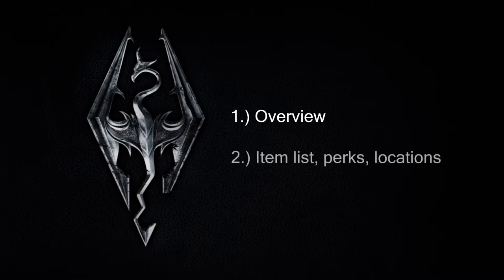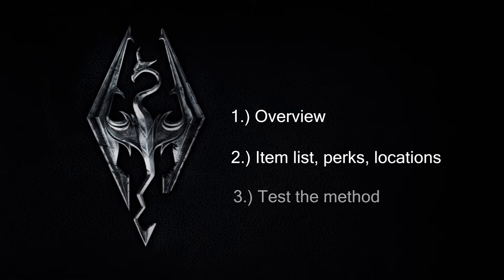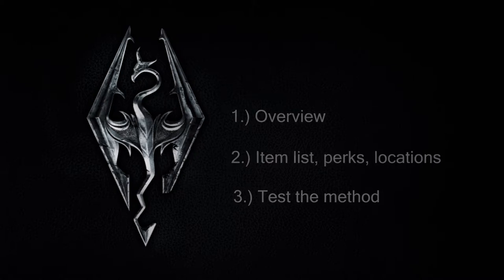Some videos make this process confusing, so first I'll make a basic overview for us to see how the glitch works. Second, I will go over a list of items, perks, and locations we need to visit in order for you to be able to get this glitch working fast. Lastly, we'll put the glitch to the test so you can see for yourself that it works. Let's get started.